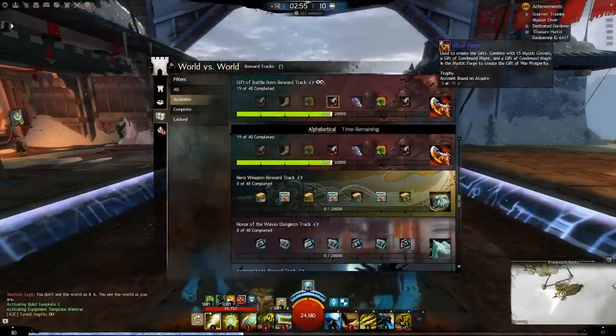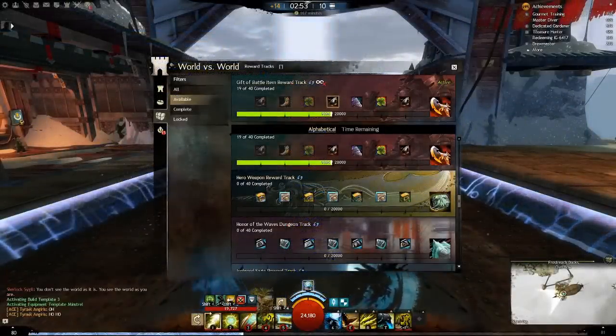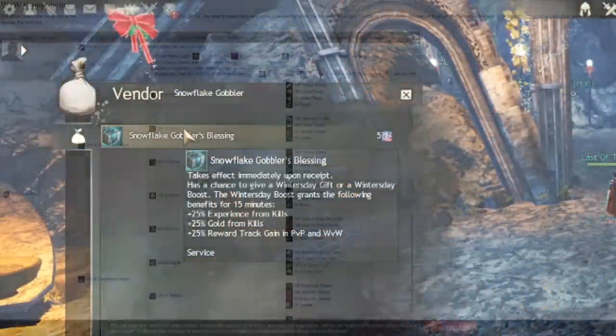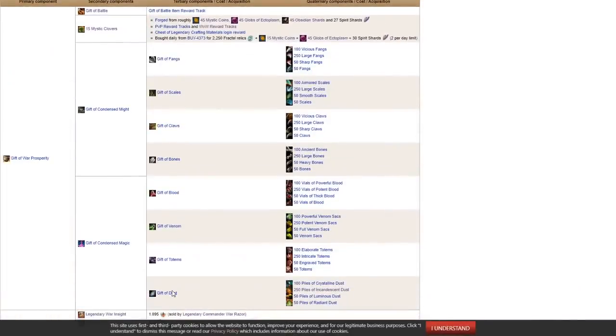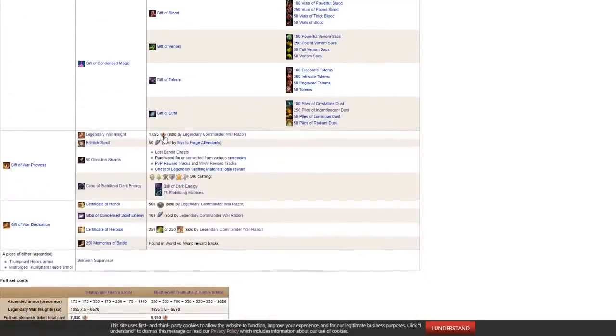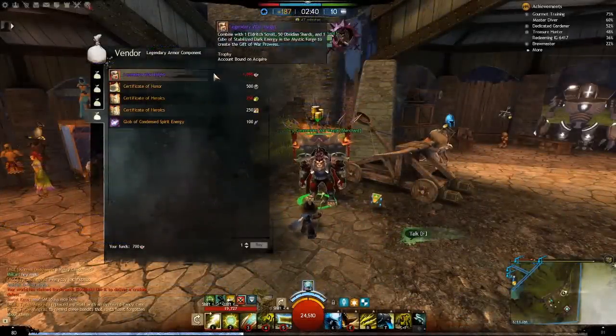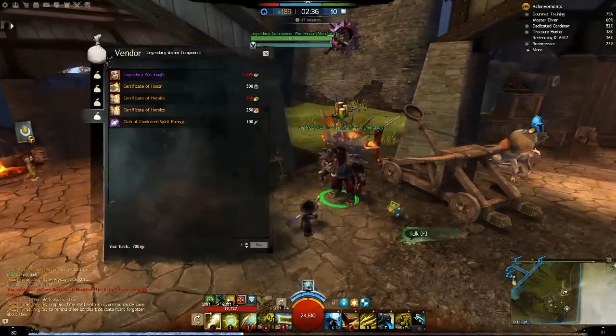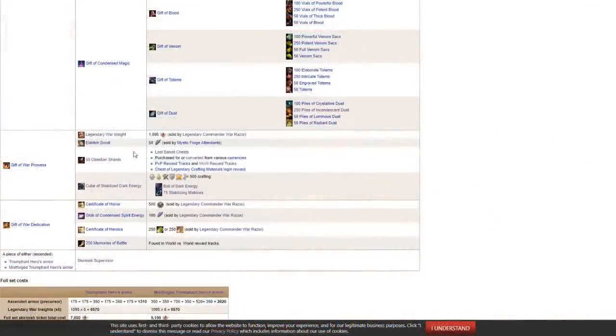You will need a Gift of Battle, gained from the Gift of Battle reward track — very straightforward. Remember to use the Guild Hall Bar Buff or Boosters if you wish to speed this up. Clovers, Fangs, Scales, Claws, Bones, Blood, Venom, Totems, and Dust are the same as the PvP version. Combine all of the above to make a Gift of War Prosperity. A Legendary War Insight costs 1,095 tickets, sold by Legendary Commander War Razor — he's the cat with the backpack. An Eldritch Scroll, Obsidian Shards, and Cube of Stabilized Dark Energy are the same items as mentioned earlier in the PvP version. Those four combined make the Gift of War Prowess.